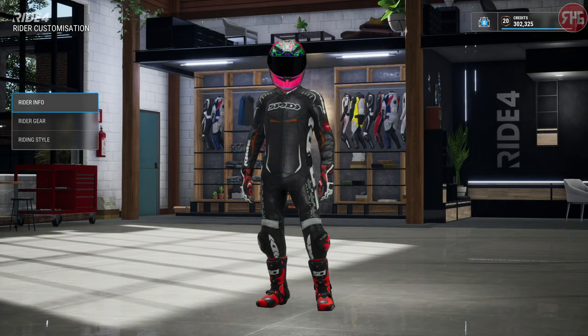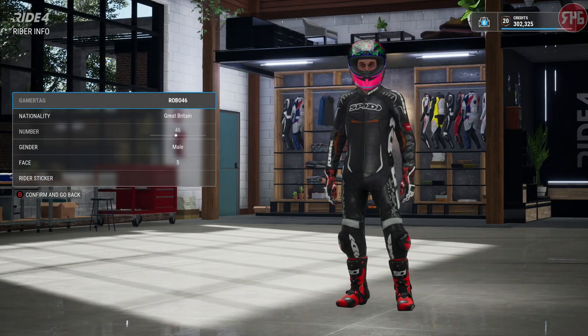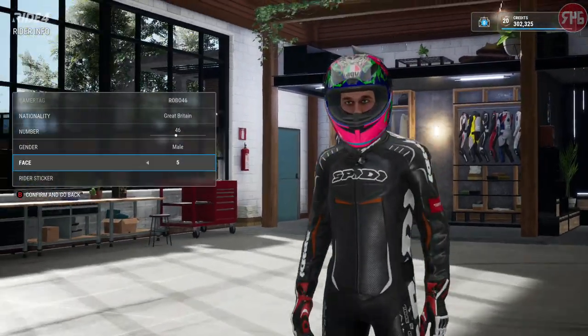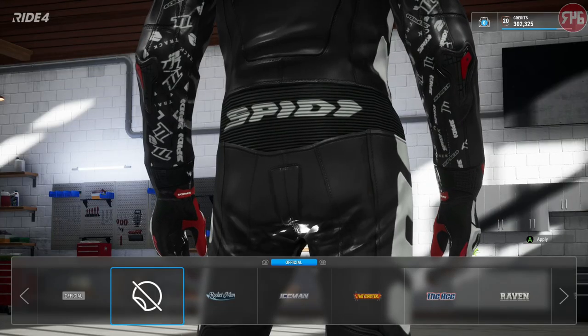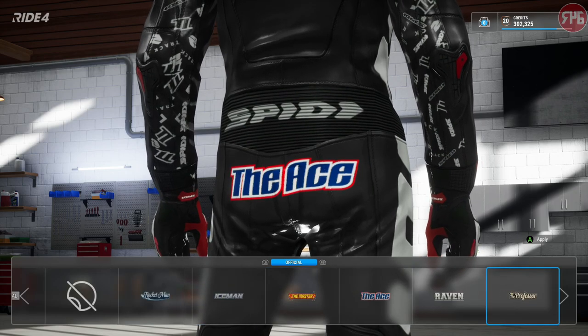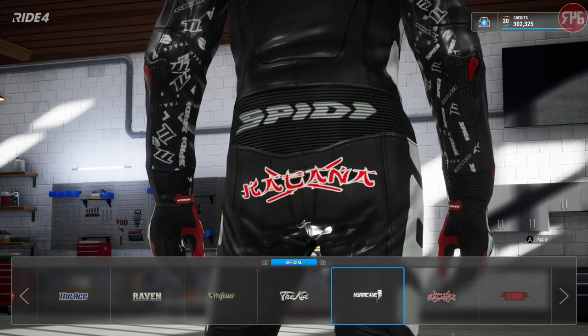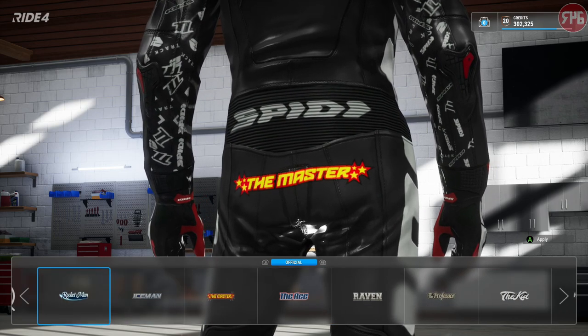Rider customisation. You've got your rider info, which is pretty standard stuff. Rider sticker, which I haven't actually done. You can obviously make your own, but these are pretty much exactly the same as what was in MotoGP 20.